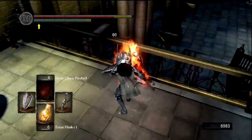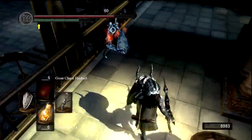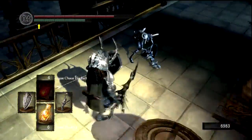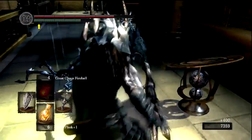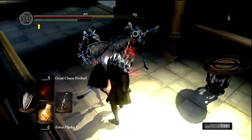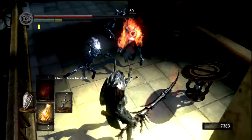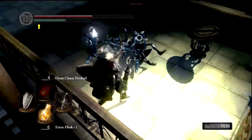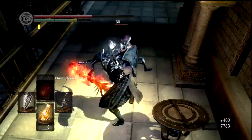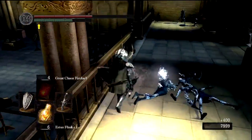Now the cool thing about these Archers — and by cool I mean really aggravating — is that their arrows are essentially homing. So if they shoot an arrow, you can move left and right to try to strafe around it, but it will still probably hit you. Especially if your shield isn't up, as mine was not right there.